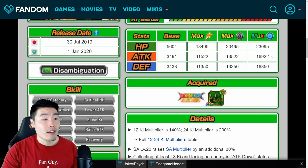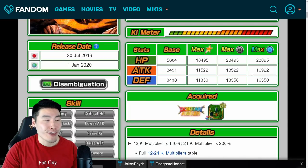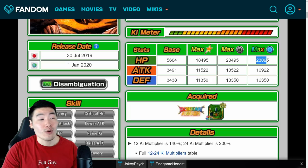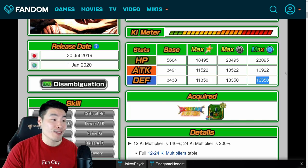His max stats are okay — I mean, once again, he is free to play. 16,922 Attack at rainbow status. Not the highest, but he does have really high HP and very good Defense as well at 16,350.